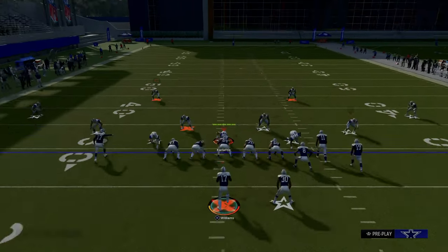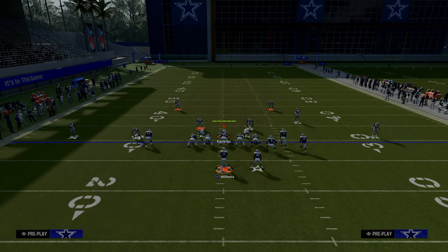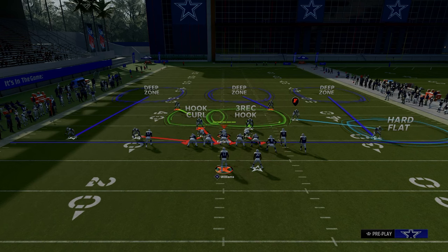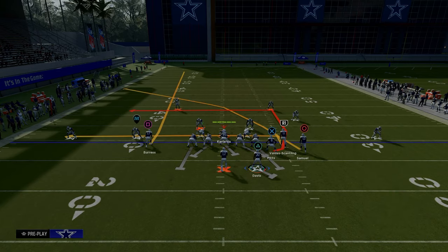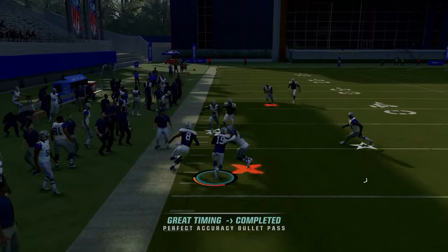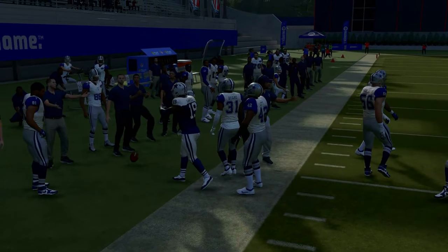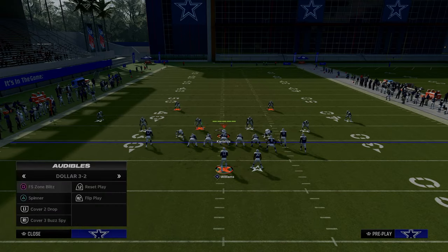One thing a lot of people like to do this year is send five, especially against a formation like this, and put a shaded down hook curl on the left side. If they make those adjustments, all you want to do is slide your line to the right, block your running back, and ID the corner on the left. You'll be able to pick up the blitz, and then you can easily check down to the flat route — the drag route plays kind of like a flat route on this play. This is one of the best plays in the formation because it really does a great job of attacking both man and zone coverages.